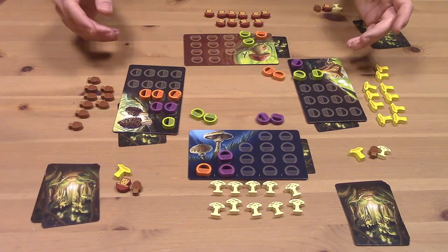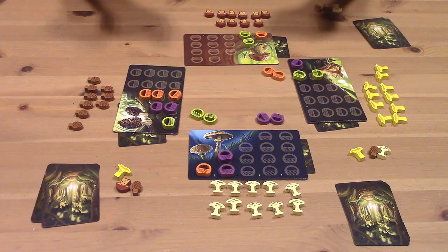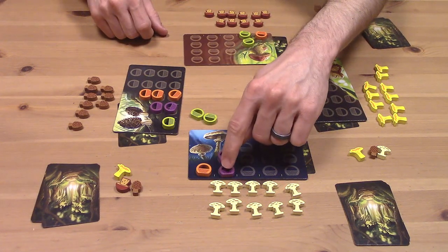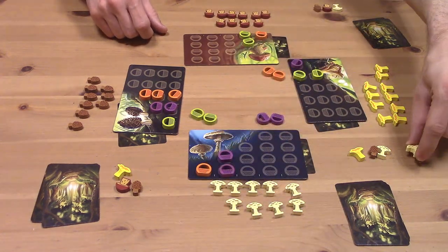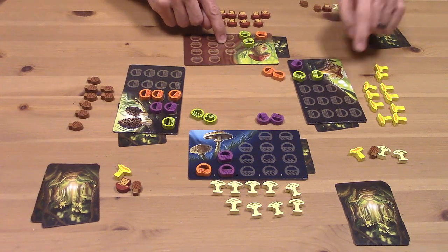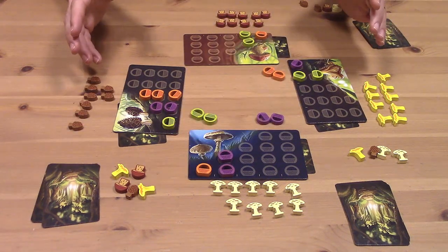At the end of this phase, once everybody's played their baskets out, we check who has the most baskets played on each of those different mushroom types. In the parasols, purple has got two to orange's one, so purple wins that mushroom for the round and gets one bonus mushroom added to their supply. Orange wins the morels, and green won in both porcini and chanterelles, so they collect one each of those. And that's the end of the harvest phase.